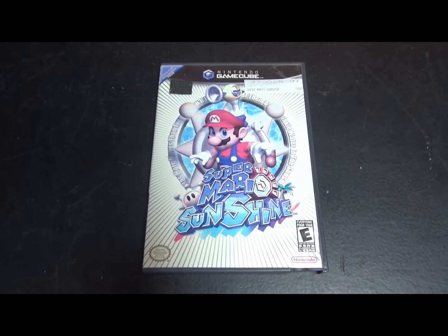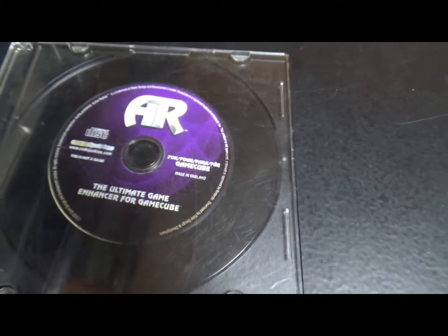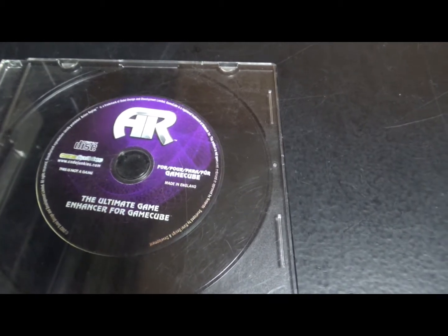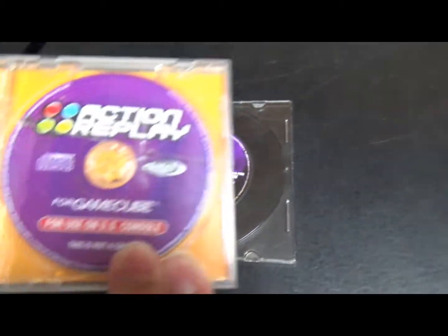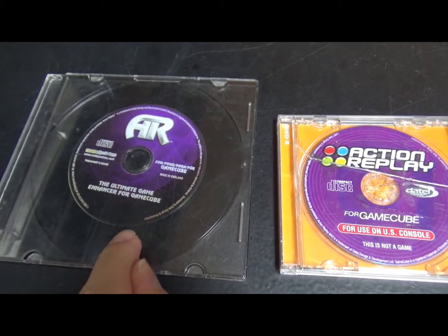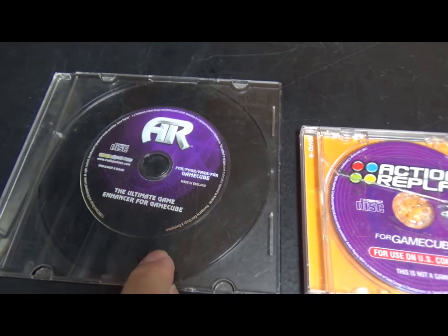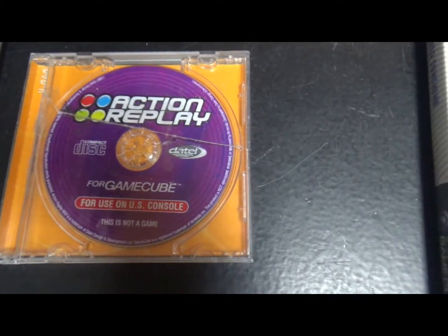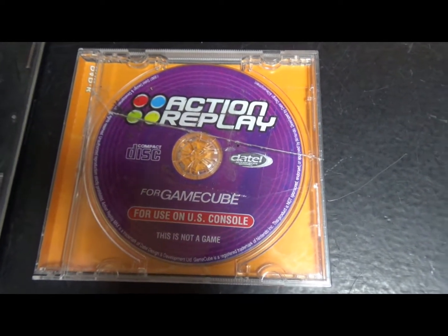To explore the scenery we'll use an Action Replay disc for Nintendo GameCube. This is the older version — there was a later version released afterward. This older one allows you to insert your own codes from the internet in addition to the built-in ones, while the newer version only has codes already built in.